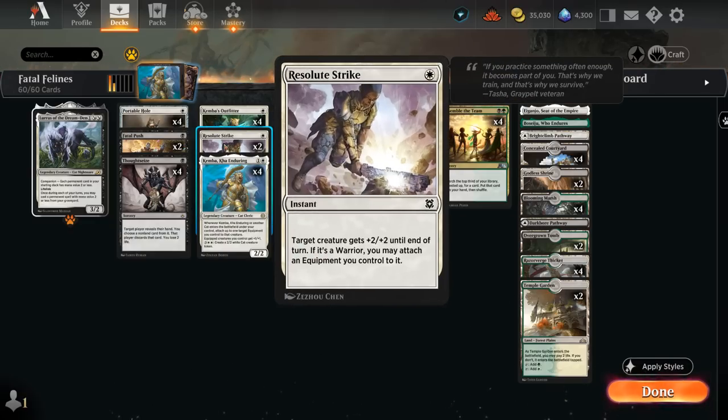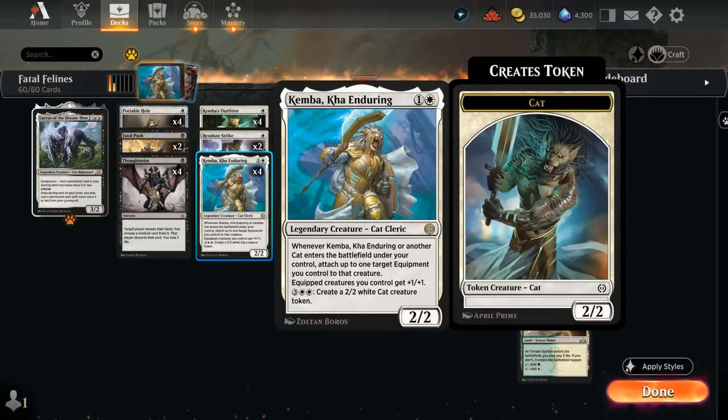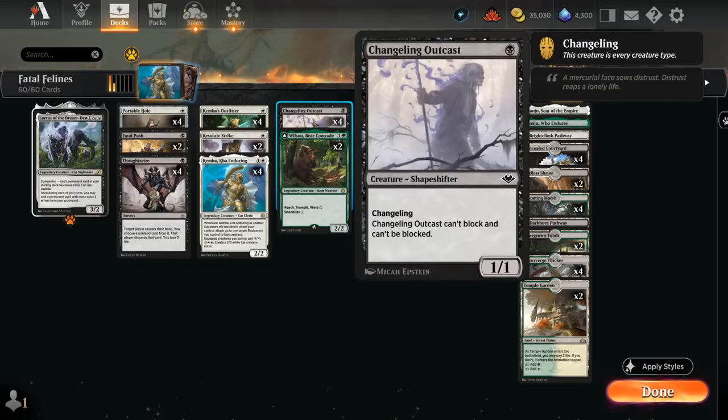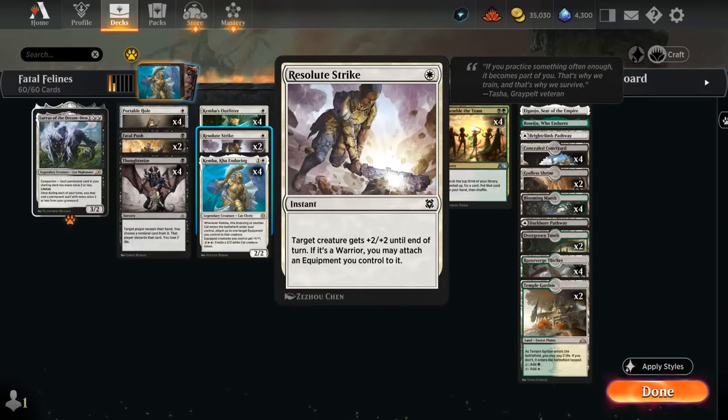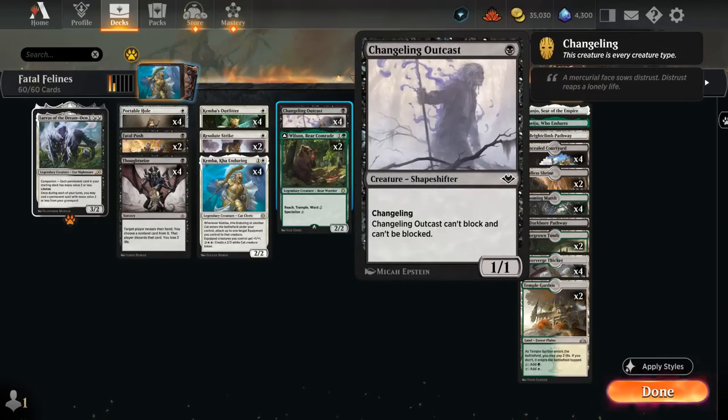We also have two copies of Resolute Strike — an instant saying target creature gets +2/+2 until end of turn, and if it's a warrior we may attach an equipment we control to it for free. Sadly, the Outfitter and Kemba are not warriors, but we have four copies of Changeling Outcast, a 1/1 that cannot block or be blocked. As a changeling, it has all creature types including cat, so with Kemba out we can equip something for free. It's also a warrior, so we can target it with Resolute Strike and potentially put a Hammer or Belt on it for free — pretty nice on an unblockable creature.